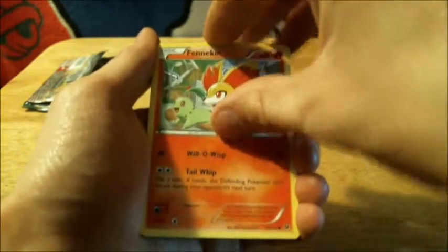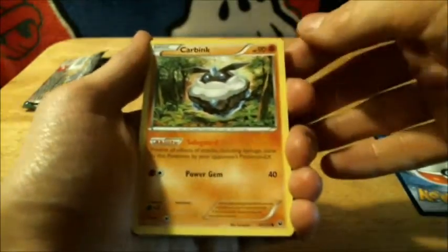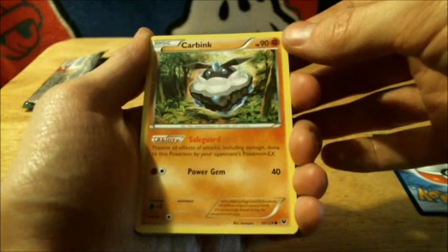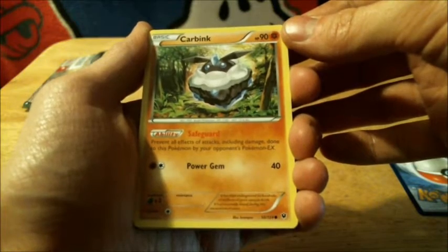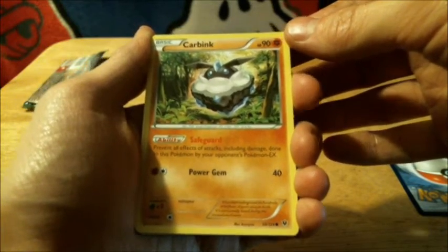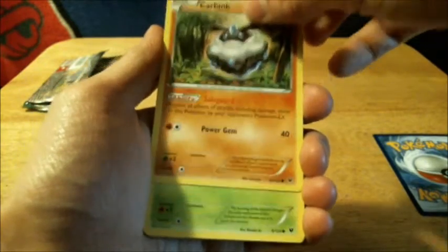Fennekin. The cards are a little bit stuck together. Carbink — this one has Safeguard: prevent all effects of attacks, including damage done to this Pokemon by your opponent's Pokemon EX. That is really intriguing. I would actually add that to my deck if I had to.